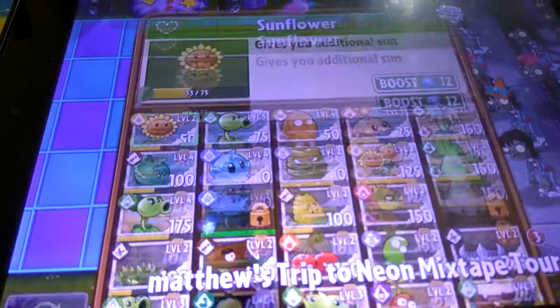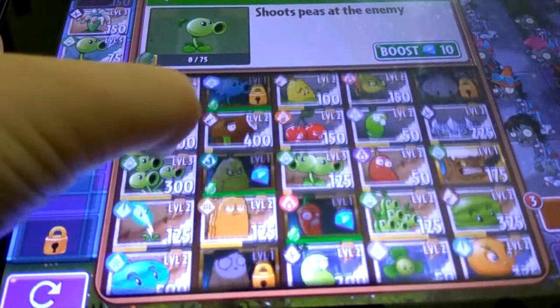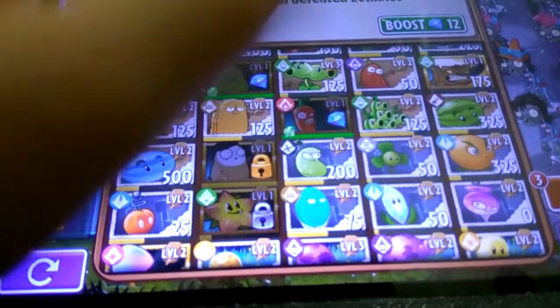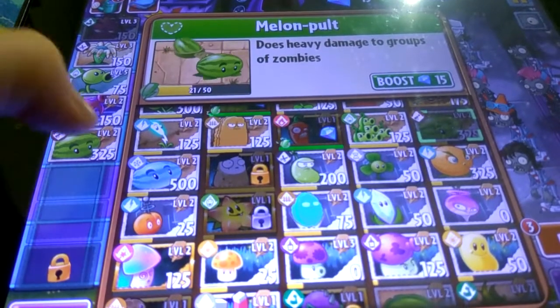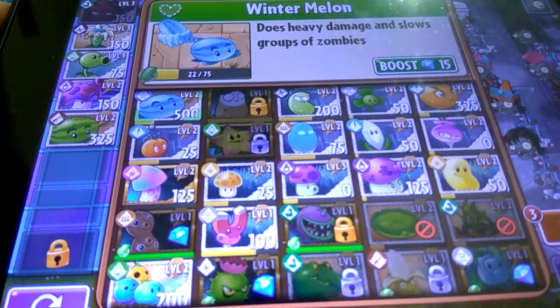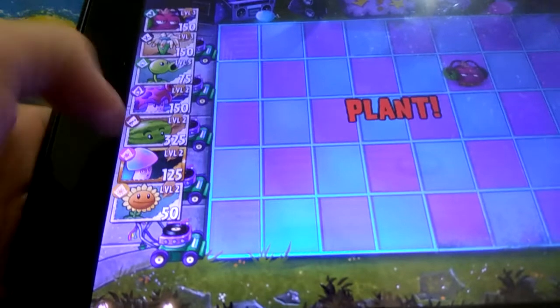There's a Zombie Persing. In that case we need a Bloomerang. We need a Peashooter to destroy him. We need our Spore Shroom to spawn new Spore Shrooms. And we need the Melon Pult — Winter Melon or Melon Pult will be better. I think Melon Pult because Winter Melon is very expensive. And we need the Hypnotium to make one zombie fight against the Zombie Persing that kicks out the plants.